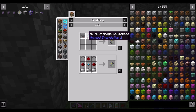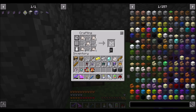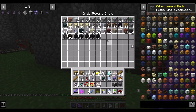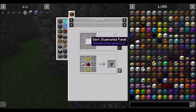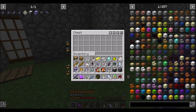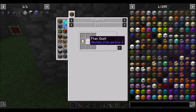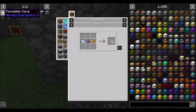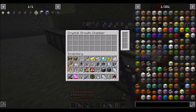ME controller ready to rock. Inscribers are done as well. I'll leave Fluix cable up there because we'll probably need more at some point. I'm going to need drives, and storage cells for drives. Before we get into that, let's get our crafting terminal up and running — we're going to want one of those. We need some glowstone and quartz glass. Might as well make a few terminals right now because you always need a few terminals.